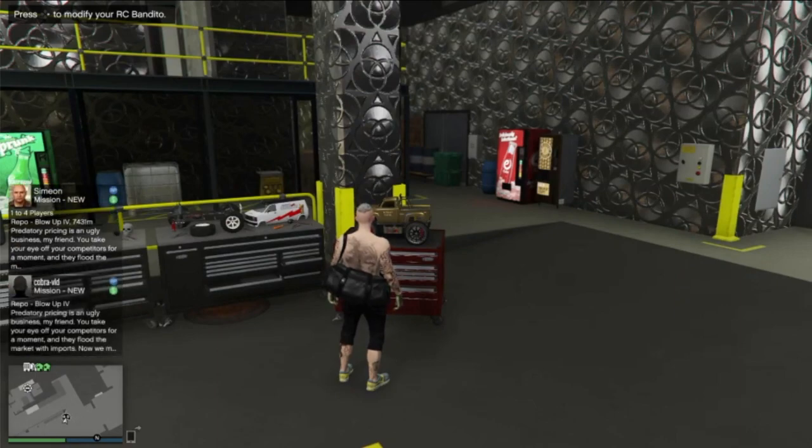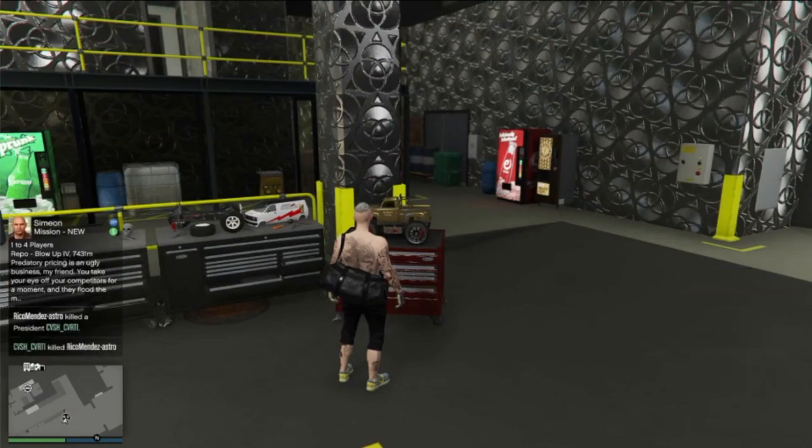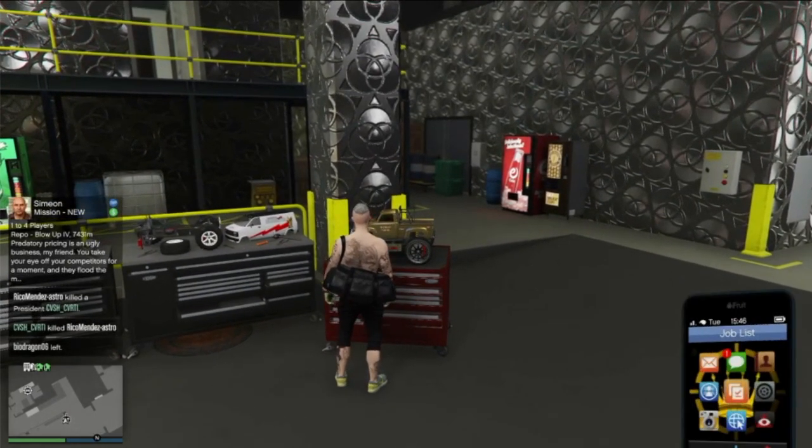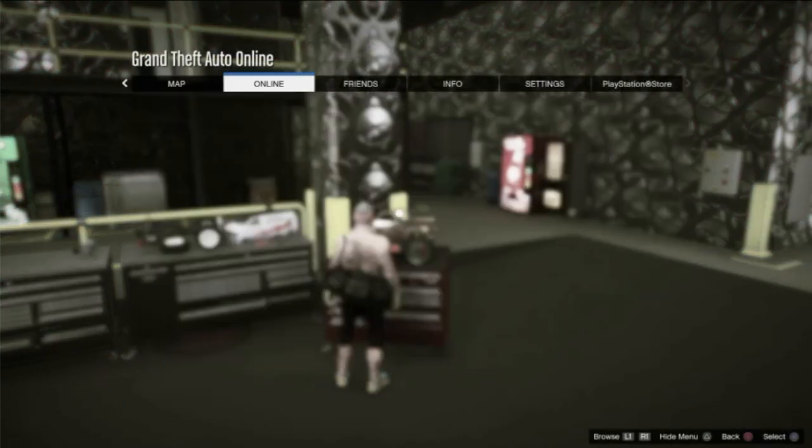We're going to receive that job from Simeon on our phone, open it up all the way to the second part. We're going to hold the Options button on our controller, and then as soon as we let go we're going to click X. If you get the little sound, you did it right.